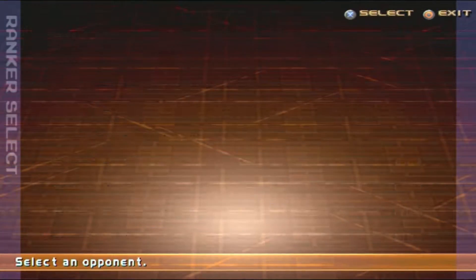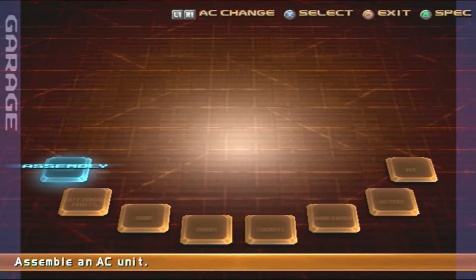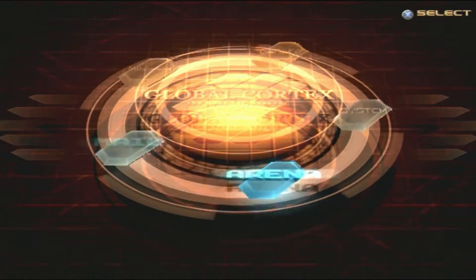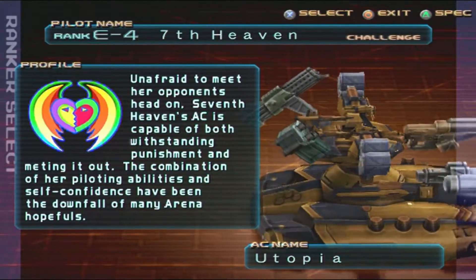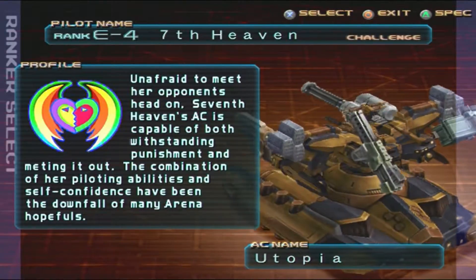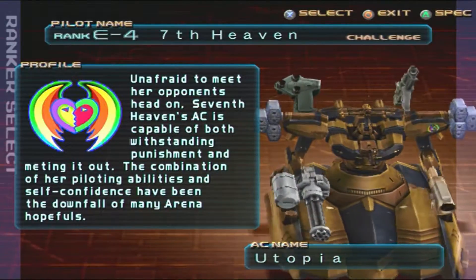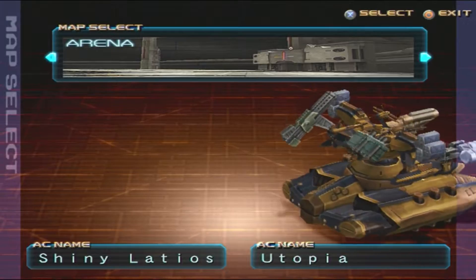There — pew pew pew, and you are dead. That really doesn't even deserve a taunt honestly. That was not the greatest AC — I need to switch to Shiny Latios. I got some credits out of that. Shiny Latios — let's use him in the arena. Seventh Heaven — 'unafraid to meet her opponents head on, Seventh Heaven's AC is capable of both withstanding punishment and meting it out. The combination of her piloting abilities and self-confidence have been the downfall of many arena hopefuls.'